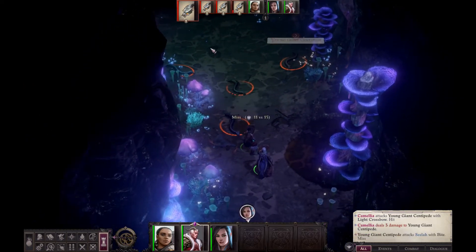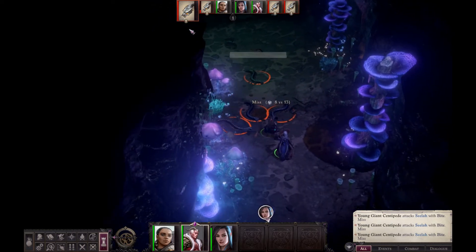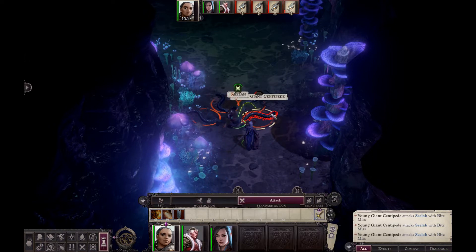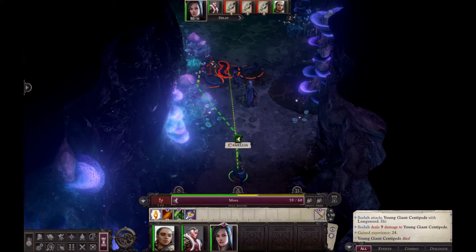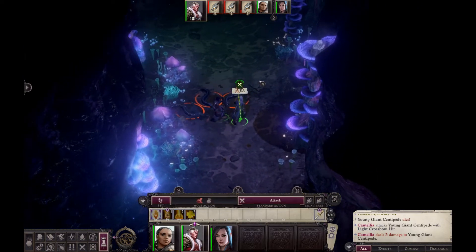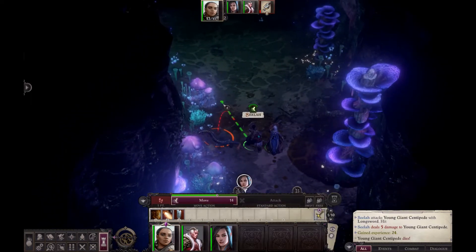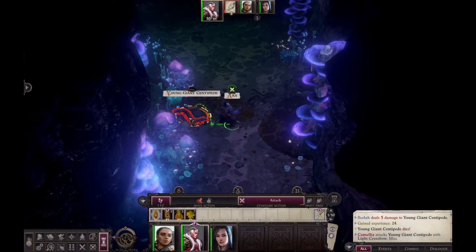I'm just going to pass my move action this turn. I want to keep my initiative high for the following round, because if you delay your initiative it will remain delayed throughout the rest of the combat. The easiest target for Sealer is the one adjacent to Aca — she'll get plus two to hit. I'm not going to move her; if she moves she'll get attacks of opportunity from these guys. Then Aca can move in and attack. Anyway, as long as I kill all these centipedes I'll be happy.